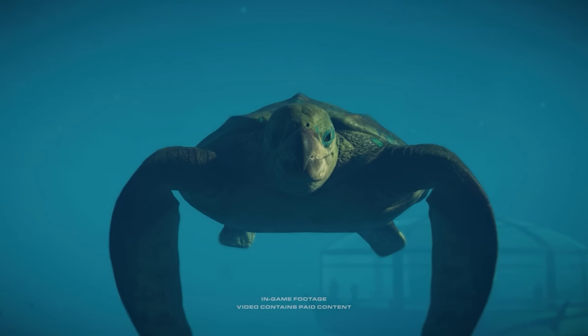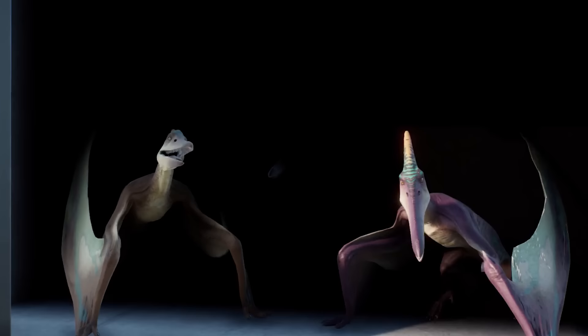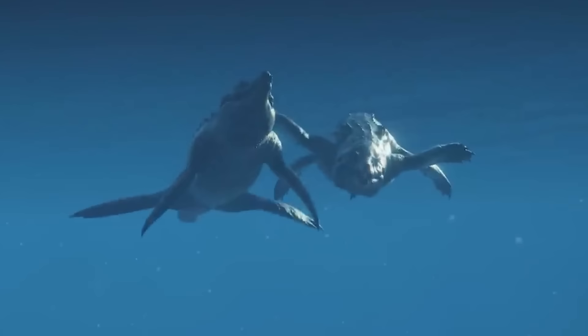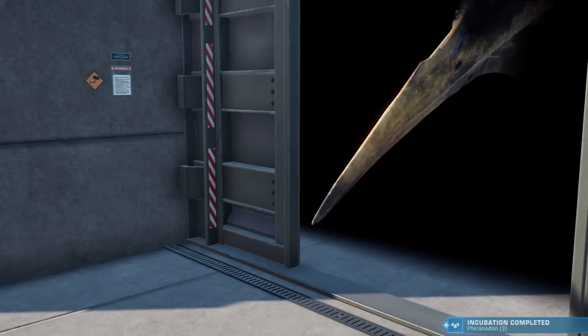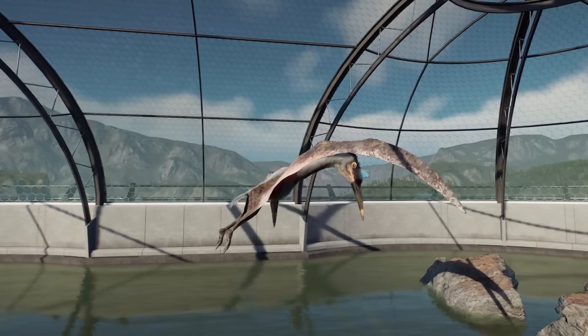Whether or not we get a flying reptiles pack, I really hope that before the game ends, Frontier will add animations to the pterosaurs in a free update — namely allowing them to walk. This is a lot of work so late in development, but I think it's comparable to what they did for the marine species, retroactively giving them all social animations, so I think it qualifies as a realistic ask. If not, I'd settle for just the Quetzalcoatlus getting a walking animation. It looks so awkward and cramped in the aviaries, and it's just unnatural that it doesn't walk — it would make this awesome species so much better.